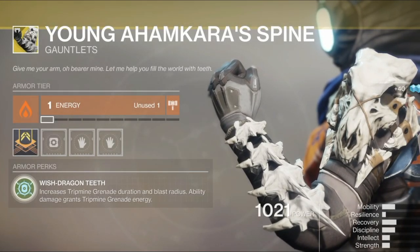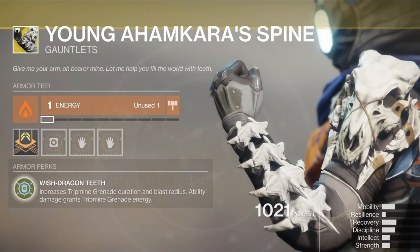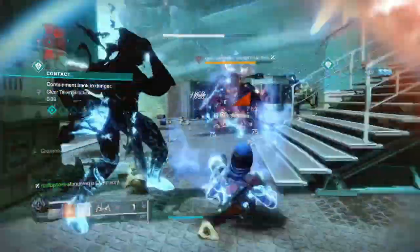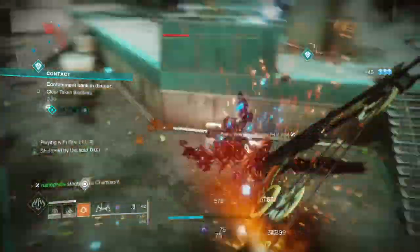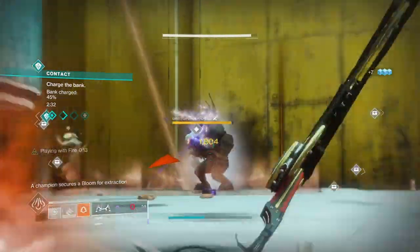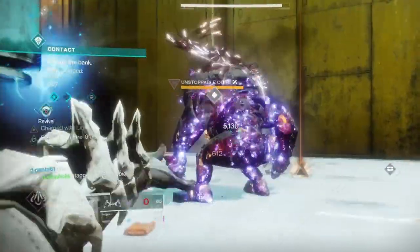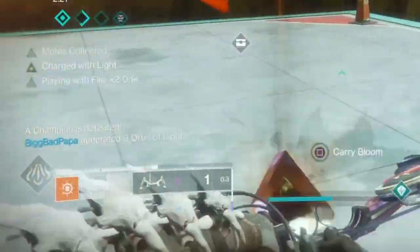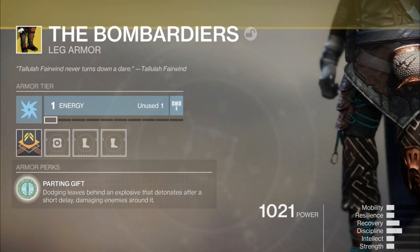For the fastest grenade recharge rate, Young Ahamkara's Spine is going to take the cake out of all these exotics. Getting ability damage recharges your grenades — knife hits, staggering champions, dodges — everything you do with your abilities recharges the grenade by a ton. Using this exotic guarantees you're always going to have grenades; the extra perks are just icing on top. The more ads you hit with your grenade or knife, the faster you can get like five-second grenades. Here's an example of a three-second grenade — I throw the grenade, that procs Gambler's Dodge to get throwing knives back, which goes to Impact Induction, and I have my grenade back in just over three seconds.